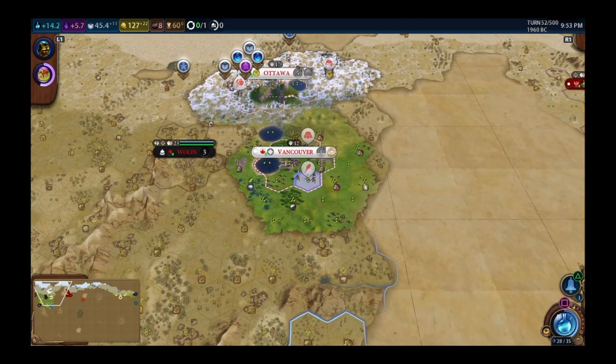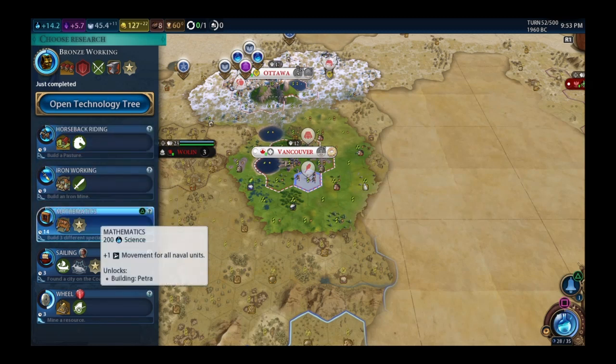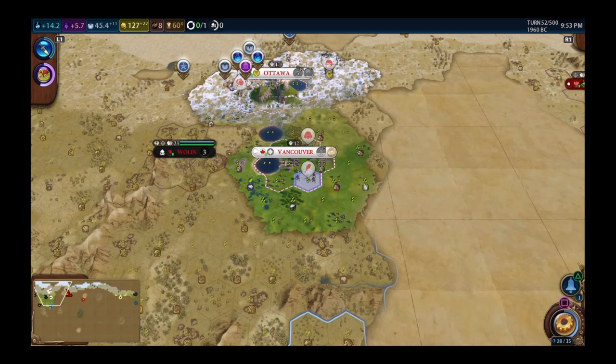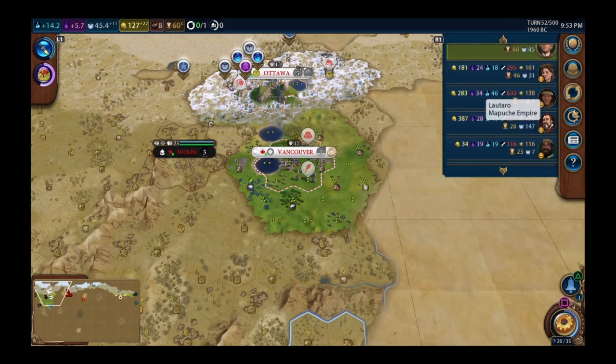Getting the warrior to circle around. Would love Petra but can't build it. Going iron working just to get some swordsmen out — I need units quickly, otherwise I'm going to get crushed. My military strength is pretty low compared to everyone else.